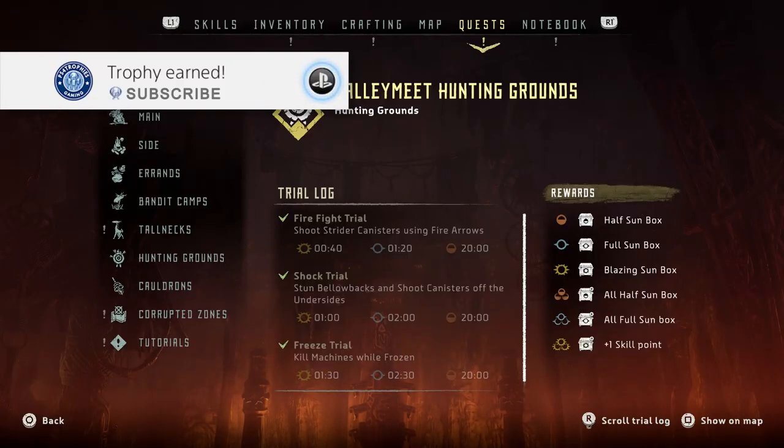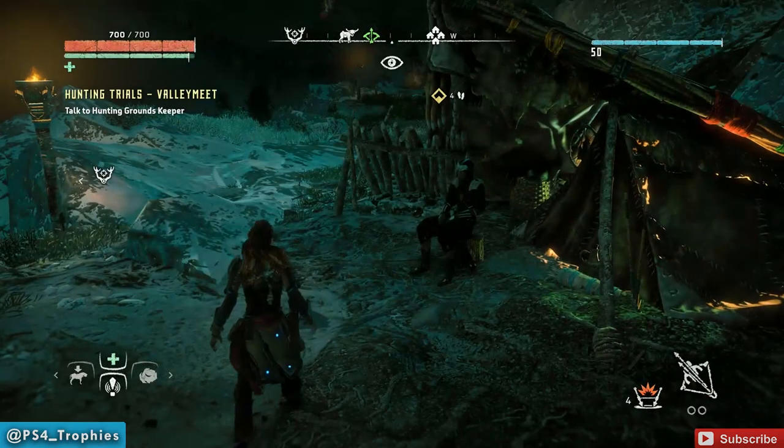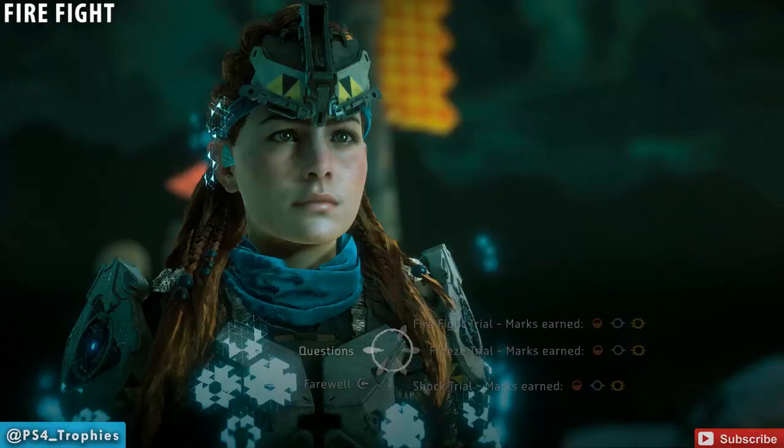Hey guys, welcome to the Valley Meat hunting grounds. I'm going to show you how you can get the blazing sun mark in all the trials. We're going to do the fire fight trial, the shock trial, and the freeze trial. So let's go ahead and kick things off with the fire trial — start by talking to the guide here.